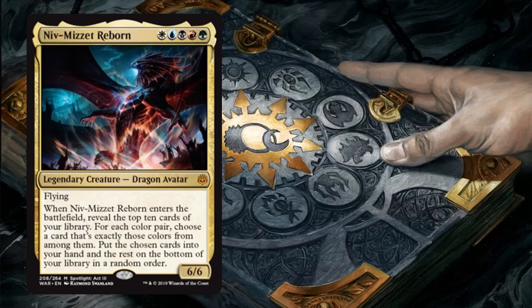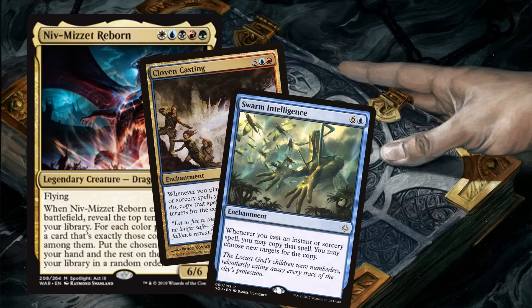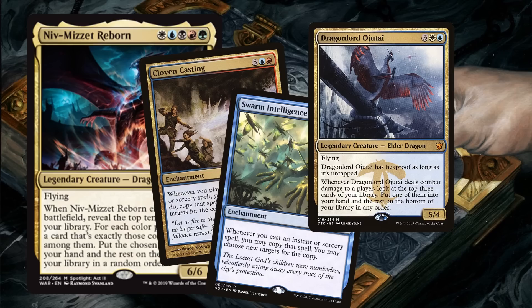People have been talking about Cloven Casting — copying multicolored spells — this could be a spell-slinger deck, which can be very exciting, although I've lost my interest in Cloven Casting ever since Swarm Intelligence came out. Niv-Mizzet could be sort of a dragon general — in fact, all the dragon lords are two colors. I already mentioned Silumgar, but here's Ojutai, messing with the top of the library and being a huge dragon. But the dragon lords aren't on Ravnica, so that's just a flavor fail — forbidden in this deck.